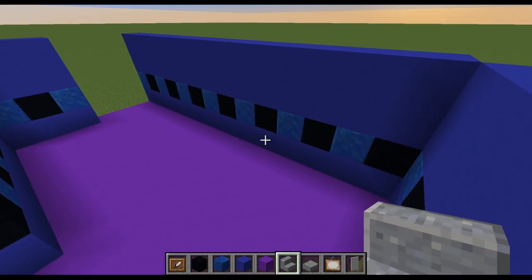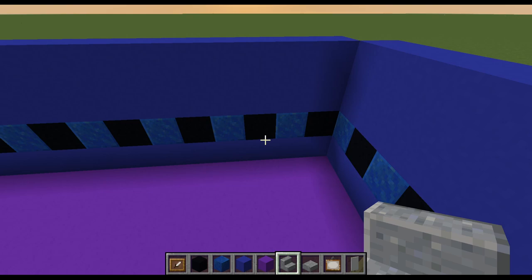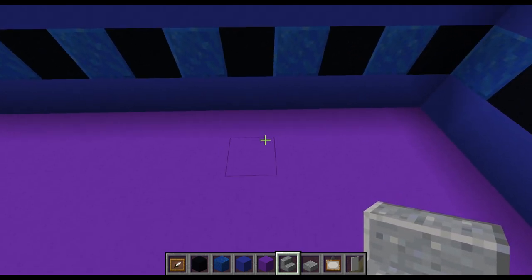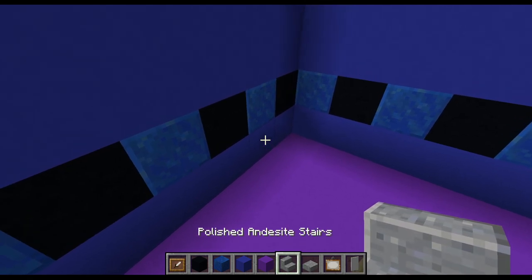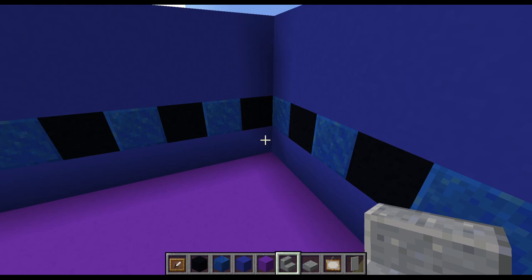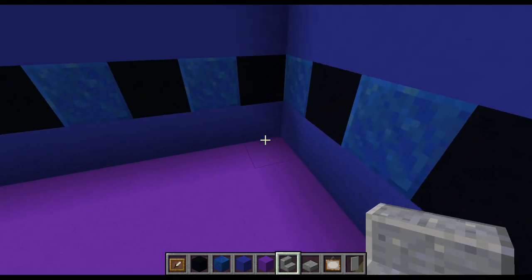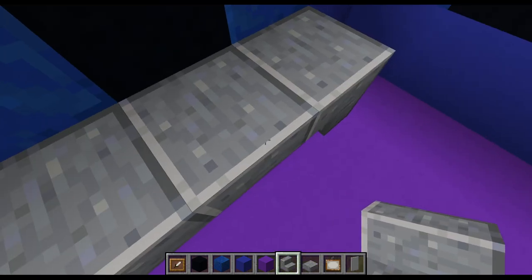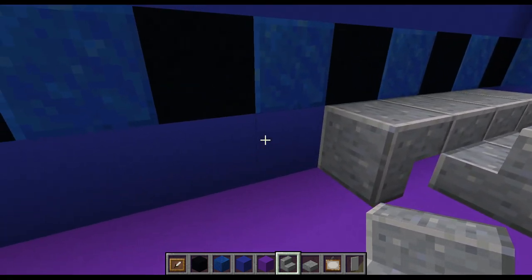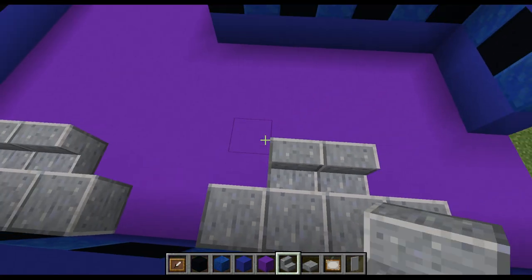So we've got it all built up like this now. Let's take some polished andesite stairs and slabs. I'm not sure if this is inaccurate because this was made in 1.14 originally. Like the Popgoes build, it's on my Xbox World and I'm copying from that. So if these are supposed to be black and not grey, I'm not too sure. But regardless, I'll keep them as andesite for the tutorial. We're just going to go against this back wall, go 1 block inwards, place an upside down stair, 2 slabs, and then another upside down stair. Then we're going to place 2 stairs facing into that to act as seating. Leave a 2 block gap, and we're going to make the exact same thing right here.